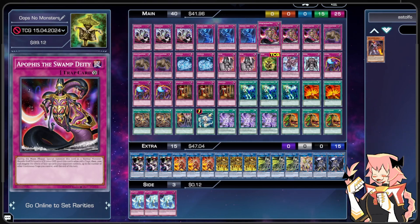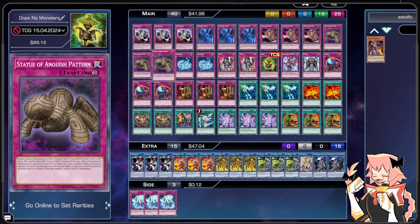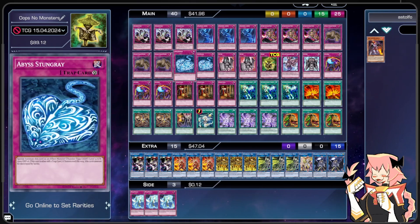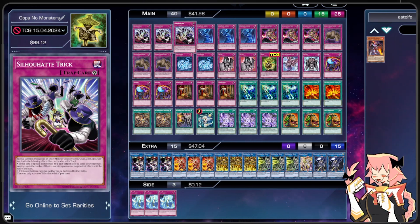Trap monsters aren't anything new — they've been released since around the first sets of Yu-Gi-Oh. But the quality of trap monsters has risen in recent years. Even as far back as 2014-2015 we were getting trap monsters like Statue of Anguish Pattern and Stungray, but now we are getting much better continuous traps that are considered monsters.